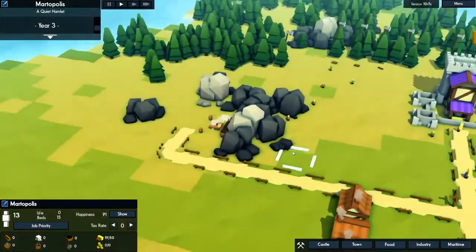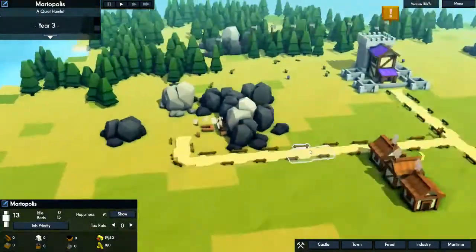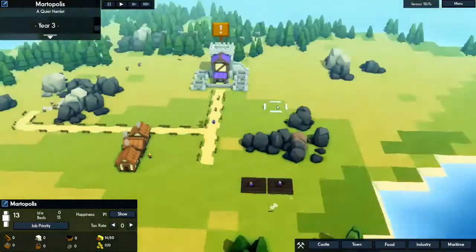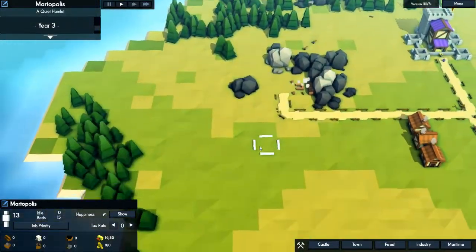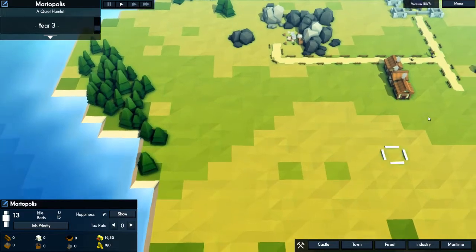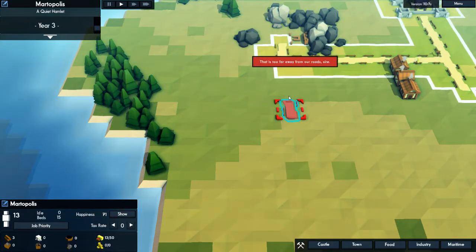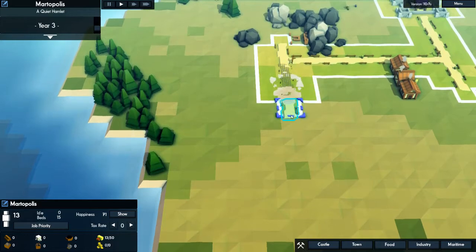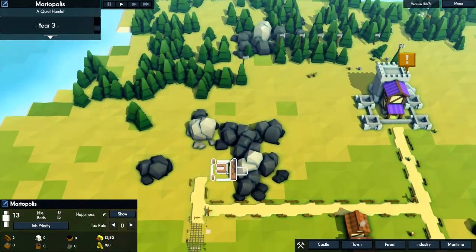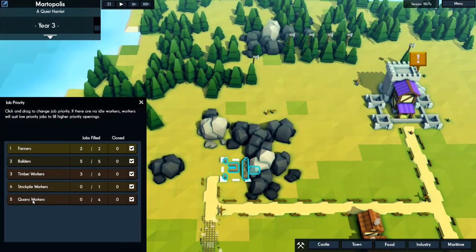Once we get this stone quarry up and running, we will do ourselves a little forestry spot. I kind of like doing them in a certain way — I like having them all set up in kind of a grid fashion almost. You can't put anything down here because there's no trees, unless I start here and then it populates an area, then move it over and it populates another area. That might not be a bad idea. We're all out of wood. Y'all need to be chopping, guys. Quarry is open — we can get four workers there, although the priority is probably pretty low, so let's keep it that way.